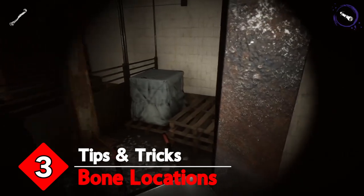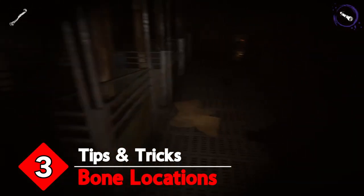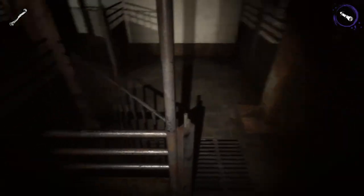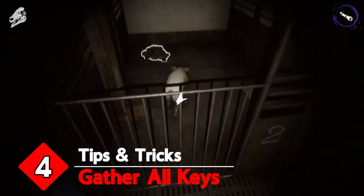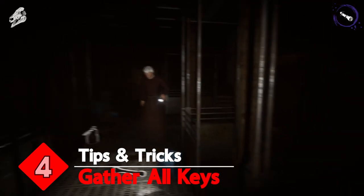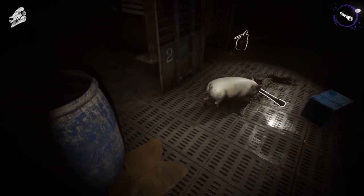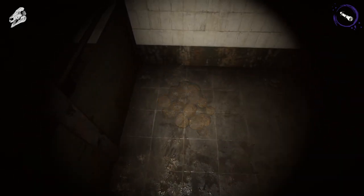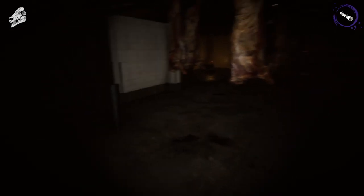Tip 3: Don't forget where the bones are. Whenever you kill a corpse guy, make sure you pick that bone up and put it near the grinder — otherwise you may leave it lying about, forget where it is, and the spawn rate of bones will already be affected. Tip 4: Gather all keys and open all pens before sacrificing. Some pigs have piles in their pens that may contain a key, but you can't access those until the cage is open. Sometimes those piles contain no keys, so instead of finding out too late it's better to release the pig and be sure you have all the keys.